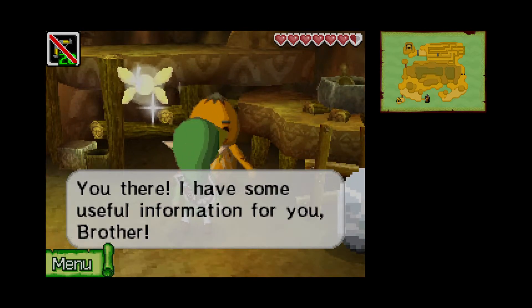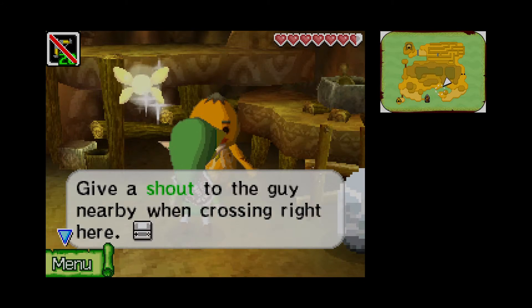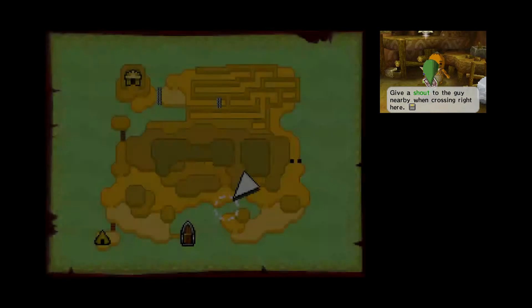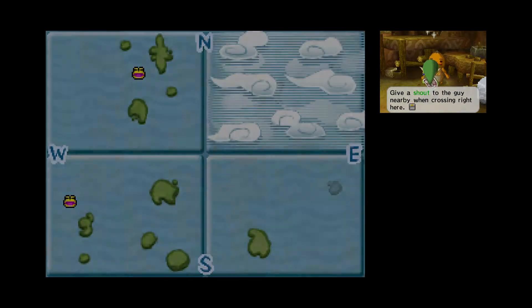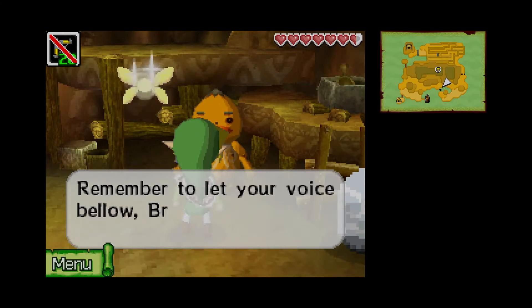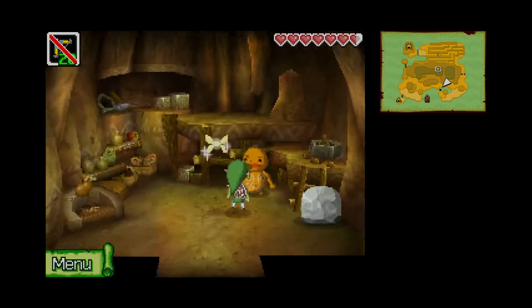You there — I have some useful information for you, brother. Give a shout to the guy nearby when crossing right here. Thanks for the tip. Remember to let your voice bellow, brother — shout to him like you mean it. Imagine some kid playing this at school, just shouting into their DS to get across.